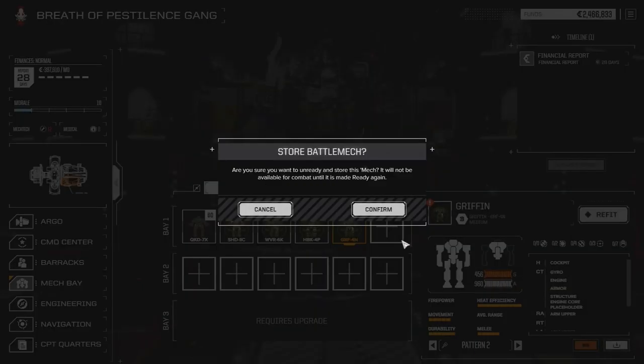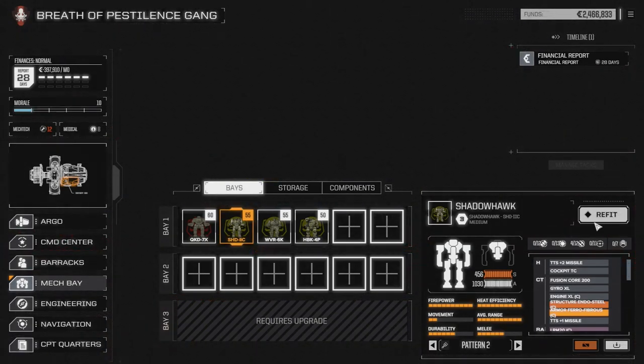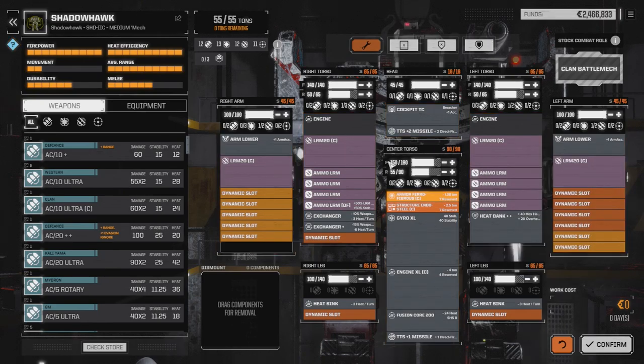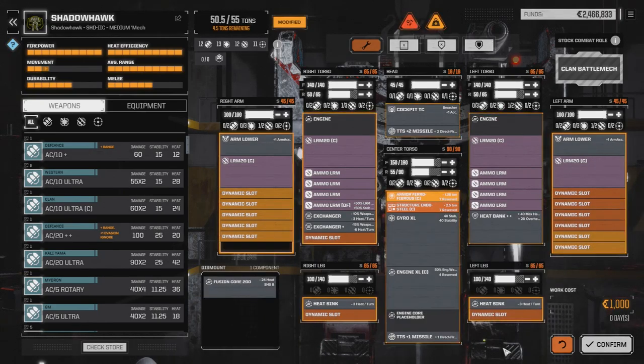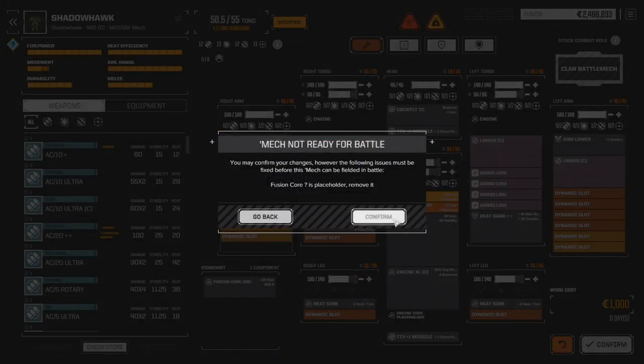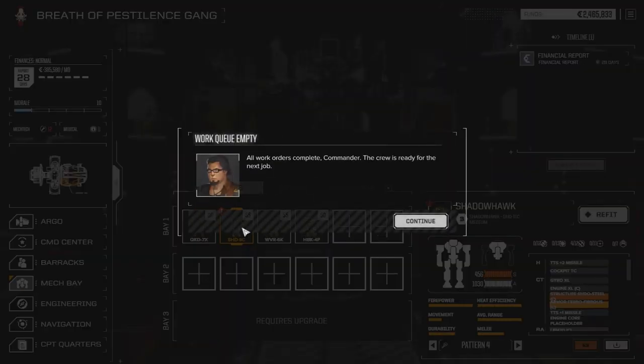We're going to put this guy in storage and go to our Shadowhawk 2C to try a couple of things. First thing we're going to do is drop in that double heat-synced engine. We'll pull out the 200 engine right now and confirm this. You have to pull the engine out to be able to drop the double heat-sync kit in.